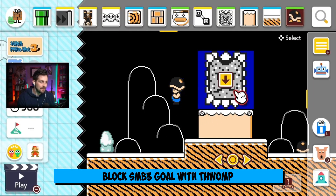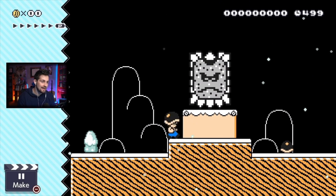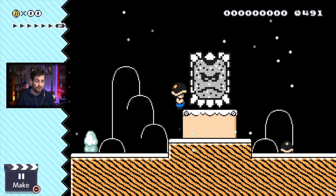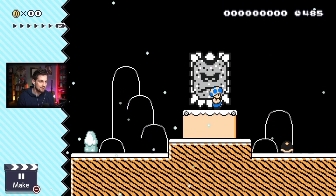I found this strange behavior when there were thwomps blocking the goal of an SMB3 level. Right here, you can't actually grab the goal even though you'd think you would. Usually if you hit the end goal — like the flag or whatever — it kills all the enemies on screen and gives you one-ups and stuff. But if a thwomp is covering a goal like this, you can't actually grab it.